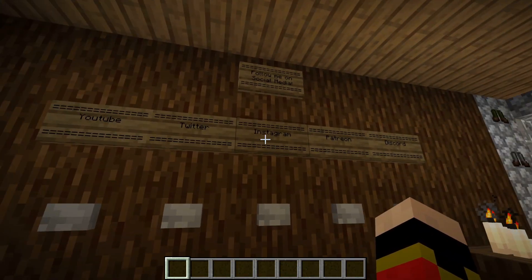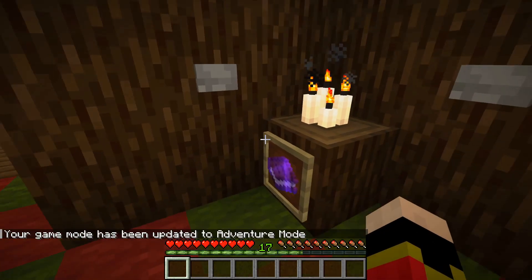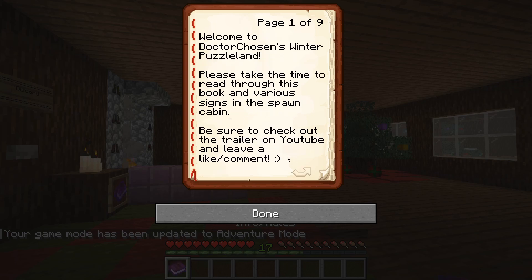There are some links we can follow. We can set our game mode to adventure. There's a book here. Welcome to Dr. Chosen's Winter Puzzle Land. Please take time to read through this book and the various signs in the spawn cabin. This is a very large adventure map centered around holiday food puzzles. Each puzzle also has a hidden present to find — try to find them all. They can be found in shulker boxes and chests and more.